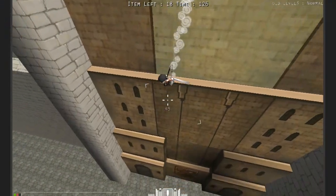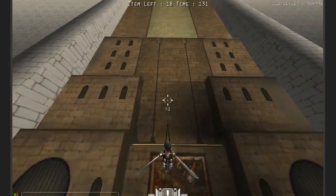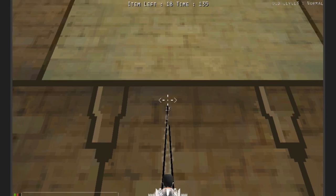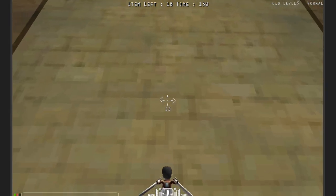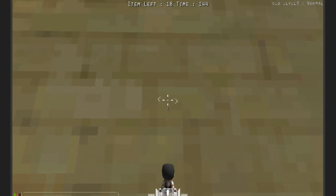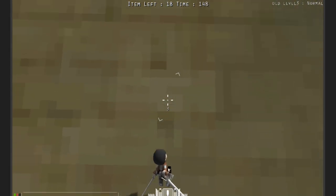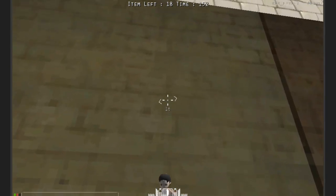Something that a lot of people do but it's kind of wrong is they go all the way to the wall and then just keep back flipping off, wall running, then back flipping, going back up, wall running again, back flipping off — and that's just very slow.